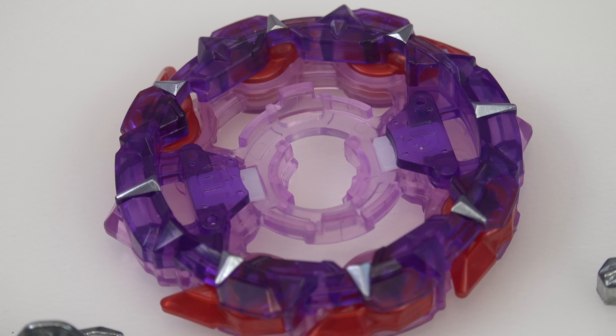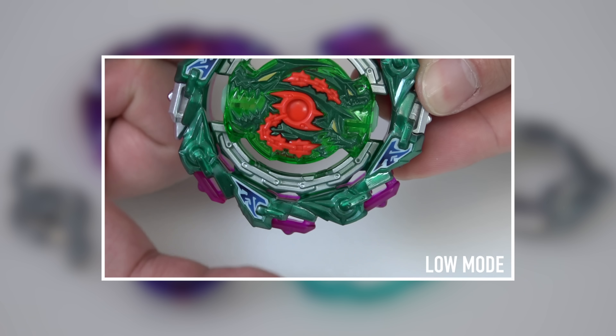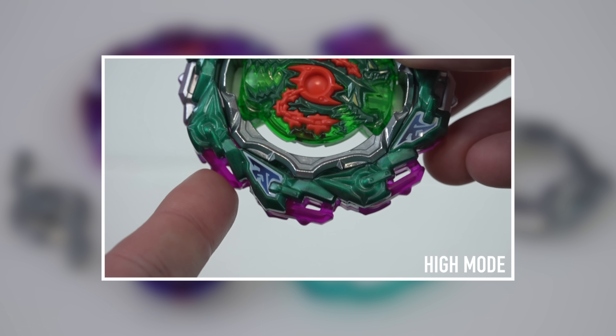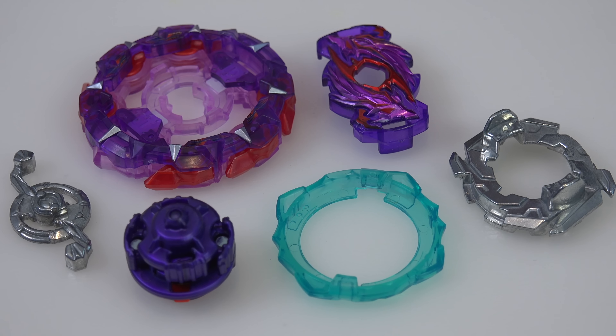This layer pretty much gives you a reason to collect all the layer weights because you can change modes many different ways depending on how many layer weights you own. I feel like this was definitely the inspiration for newer bays in BU like Kirbius, where changing the DB cores changes the way the layer base works. This is kind of the 1.0 version of that gimmick.